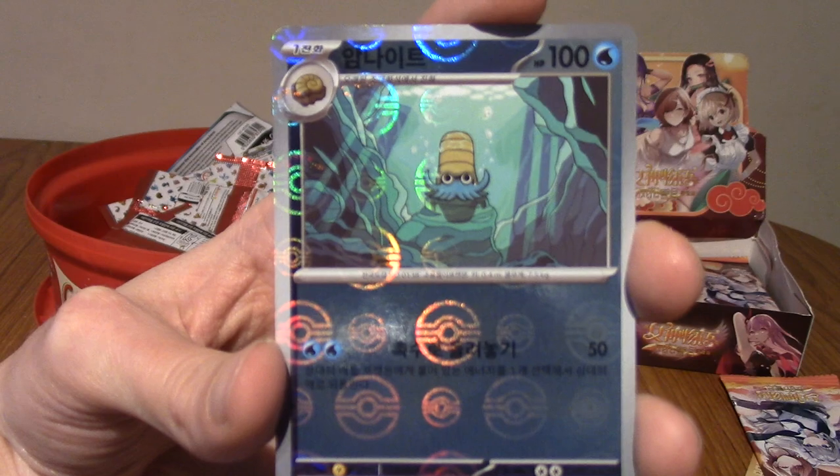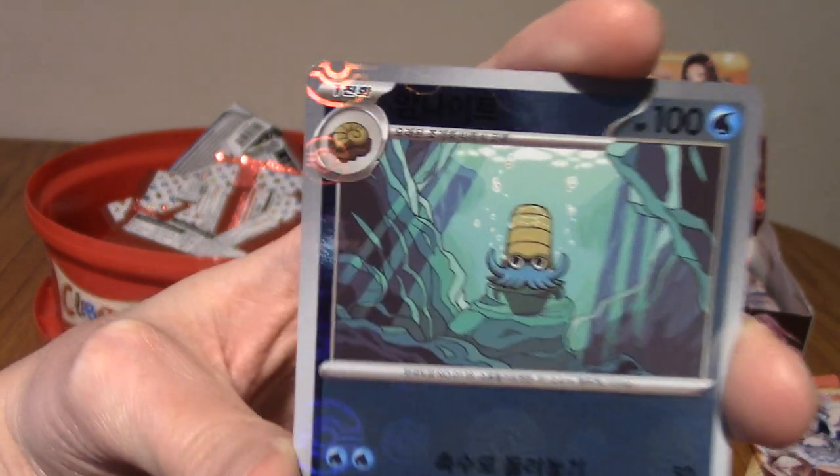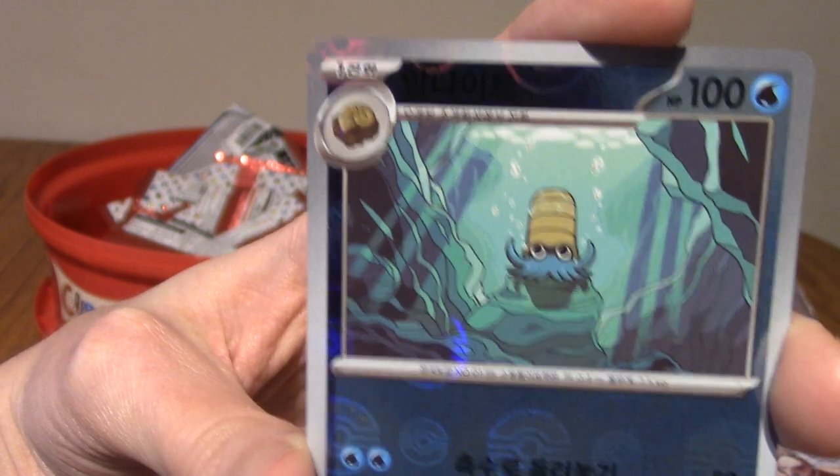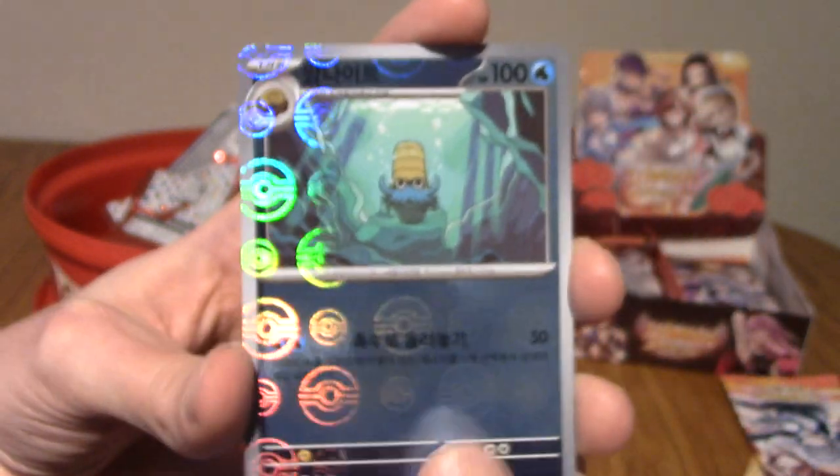We've got a regular Poké Ball reverse holo of Omanyte — sorry, it is Omanyte. The Helix Fossil is in the corner there. We haven't pulled a Helix Fossil yet, actually.